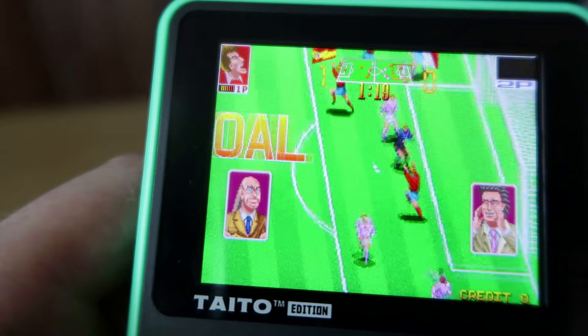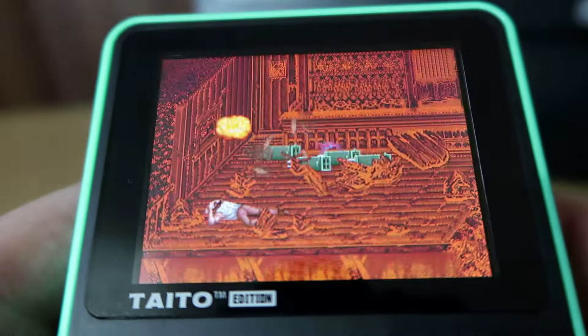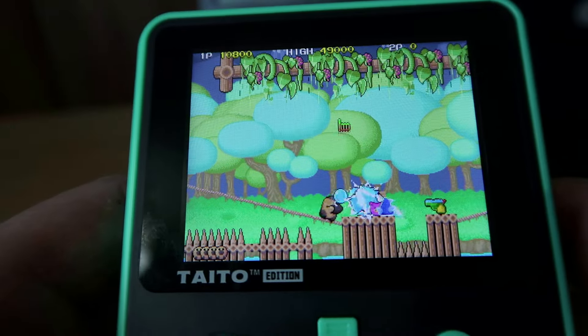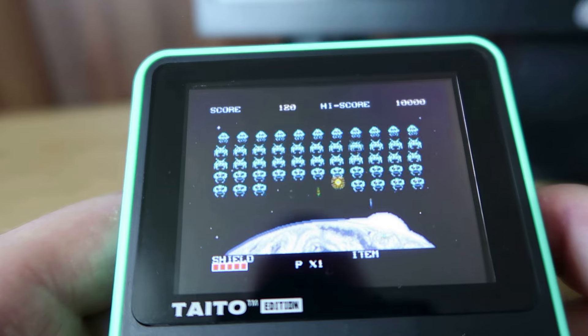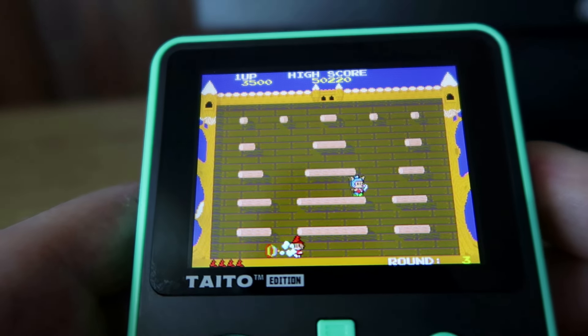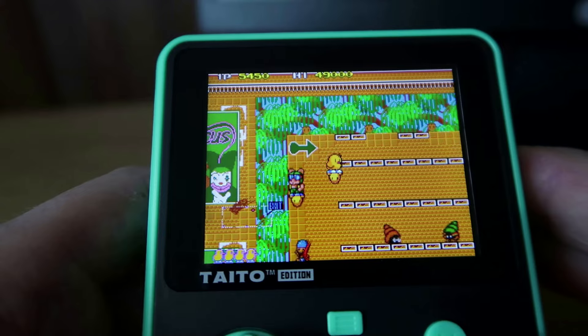We've got Grail, which was a great beat-em-up. We've got Liquid Kids, which is just fantastic fun. We've got even Operation Wolf, which worked surprisingly well even though we don't have a light gun. You can also play classic Space Invaders. And obviously Puzzle Bobble, which is just one of the best games I think ever released on the Super Pocket yet — it worked so well. And the classic New Zealand Story as well.